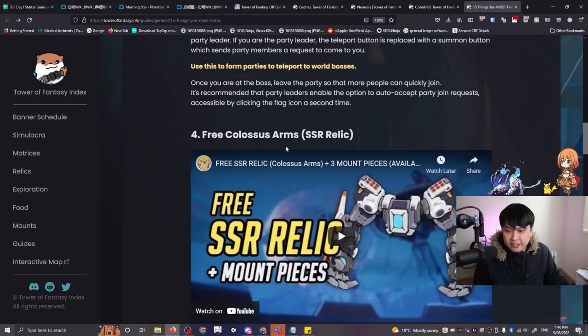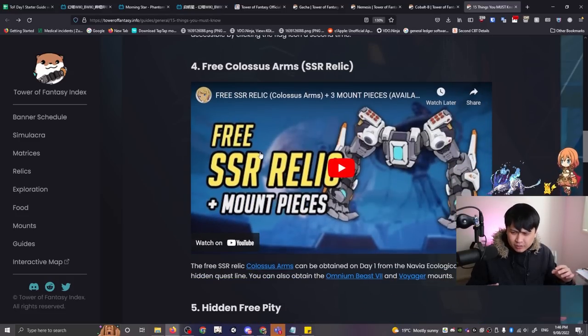Number four is the free colossus arms. I think we also get SSR selectors, but the TLDR is: get these arms. They do a massive amount of damage.